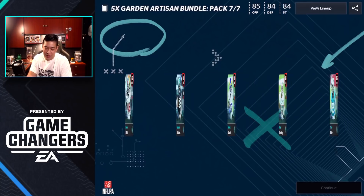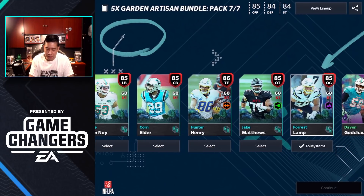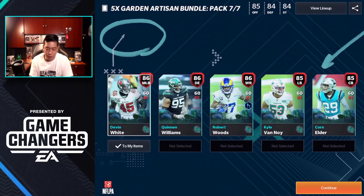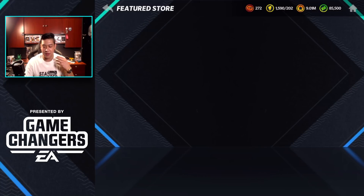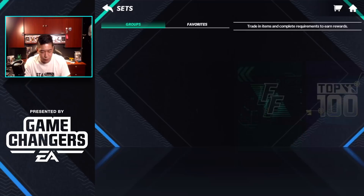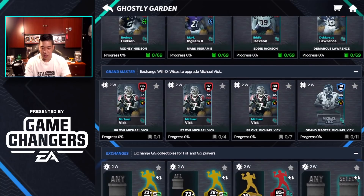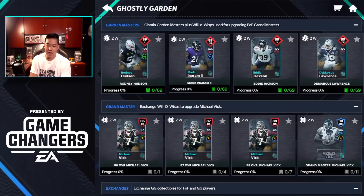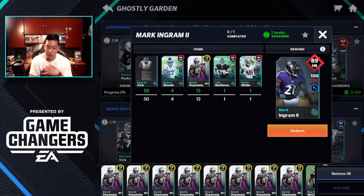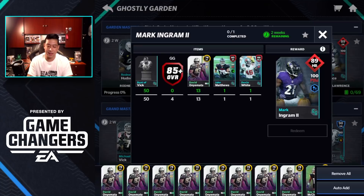I honestly don't know what you do with the Michael Vick bus. We didn't get Devin White last time so we'll pick him up. Let's go check out the sets. Navigating to Ghostly Gardens — the Vick bus ones just feel like a trophy. The Michael Vick one can go into place for any door slot. I should have been paying attention to which ones I needed.